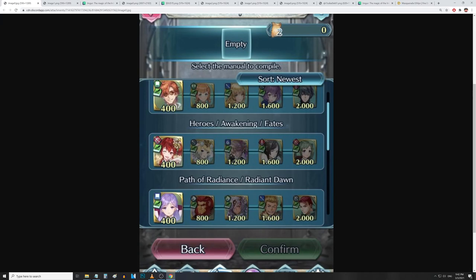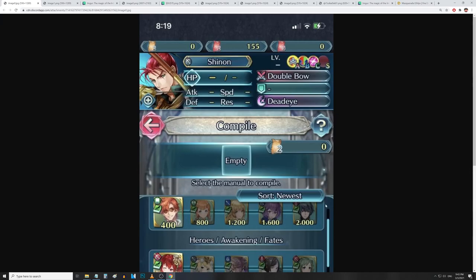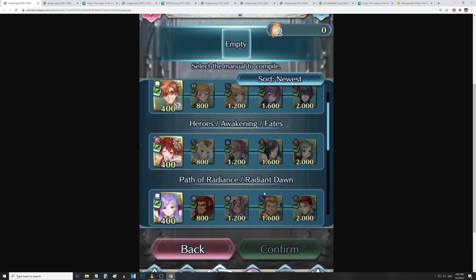Over here we've got Halloween Ilyana with Spooky Censor and Bold Fighter, King Kanegis with DD4, Distant Guard 3, and Vengeful Fighter, Bride Nyla with Swift Sparrow 3 and Glare — though Glare isn't inheritable. Then Gatry with Fortress Defense and Res 3, Crafty Fighter, and Spirited Spear. And then the King of Fodder himself — Shinon, stacked to the max with Deadeye, Times Pulse, Attack and Defense Solo 4, and Lull Attack and Speed. A massive win for players with these manuals.